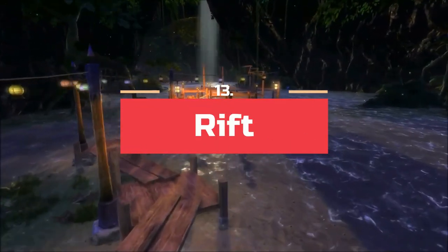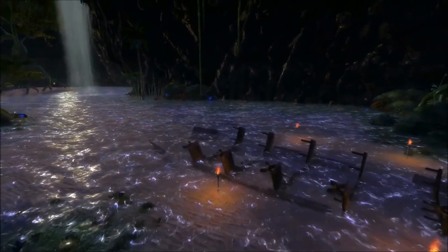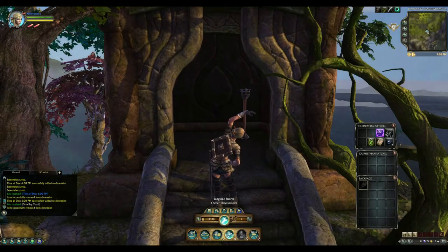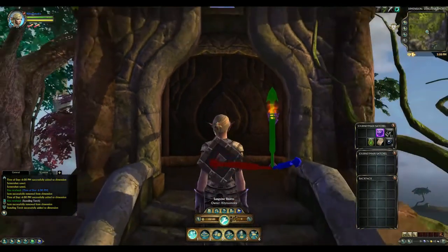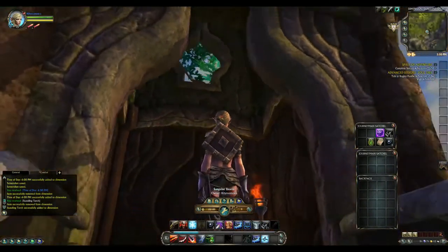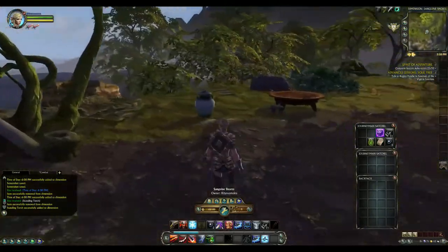In 13th we have Rift. Rift's player housing system adds sandbox features to this theme park MMORPG. Rift houses are called dimensions. Players get a piece of land in the form of an instanced area. The amazing thing is that you can actually construct unique buildings, or you can also opt in for the pre-built houses the game offers. Rift dimension decorations can be acquired in many ways such as quest rewards, drops from monsters, crafting, and the auction house. The game has an easy placement system, and free players have access to dimensions as well. If you have enough platinum, you can have a pretty cool place to call your own without visiting the cash shop.